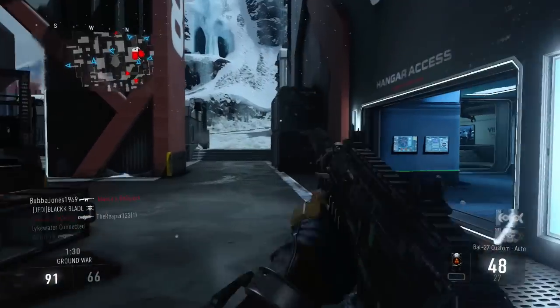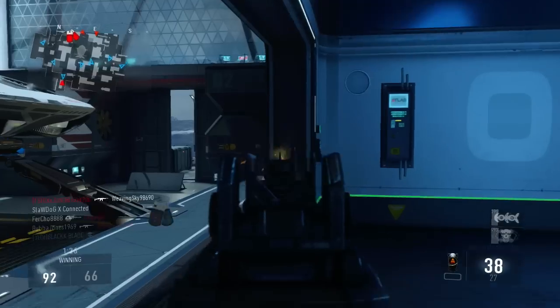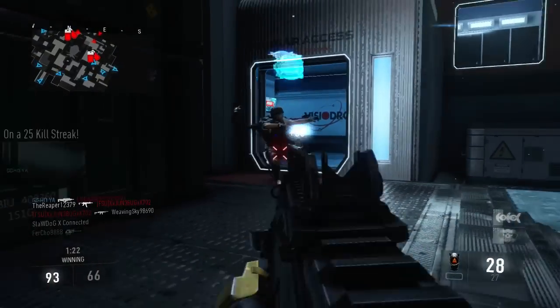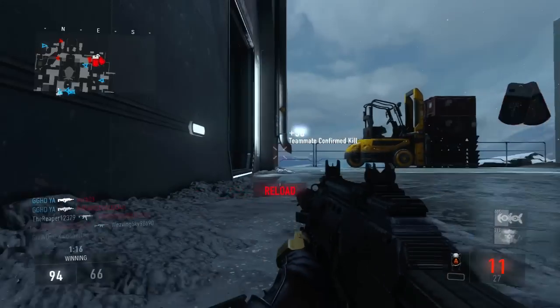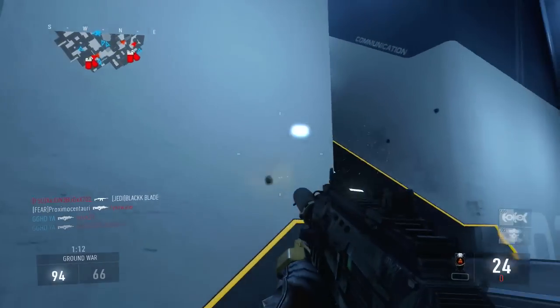I want to say all the maps in this game are incredible — even Instinct, which I thought was terrible at first, is incredible. My least favorite map would probably be Greenband, and that one's not even that bad; I just don't really know how to play it. I try to hammer the spawns and they all spawn around me — if anyone has tips for that map, let me know in the comments.